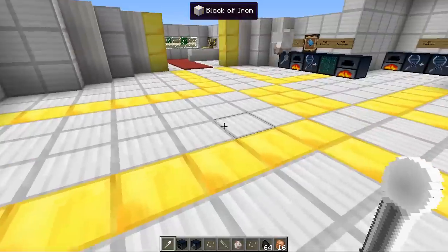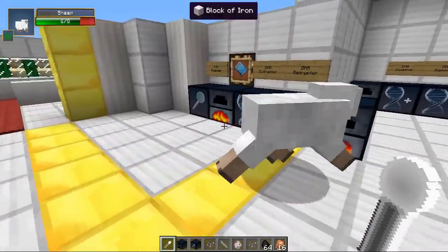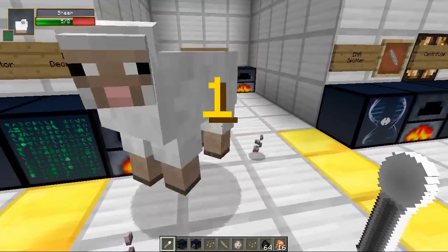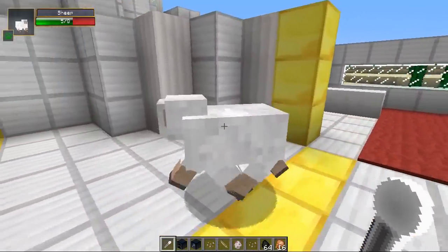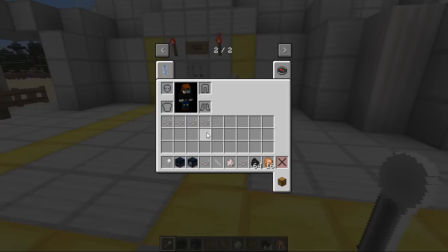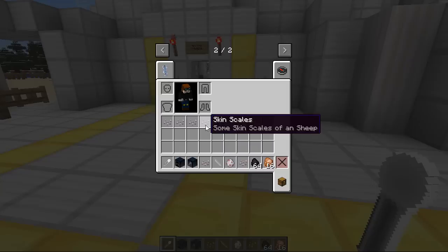It harms it again, and it's dropping these random things which are actually called skin scales. They don't stack which is a bit unfortunate, but you can get quite a lot from just one sheep. In our inventory we now have a load of skin scales which say 'some skin scales of a sheep,' or the appropriate mob that you attacked.